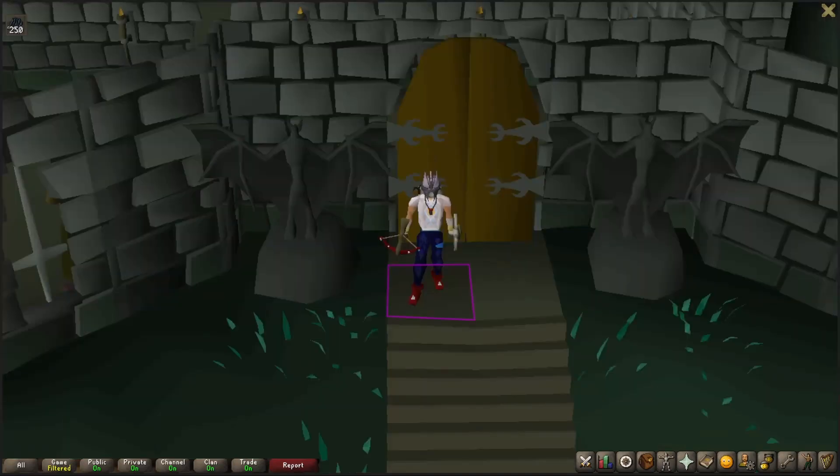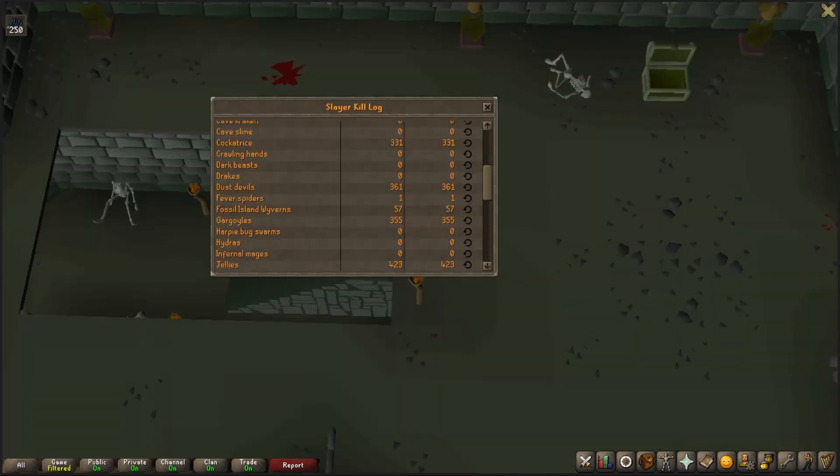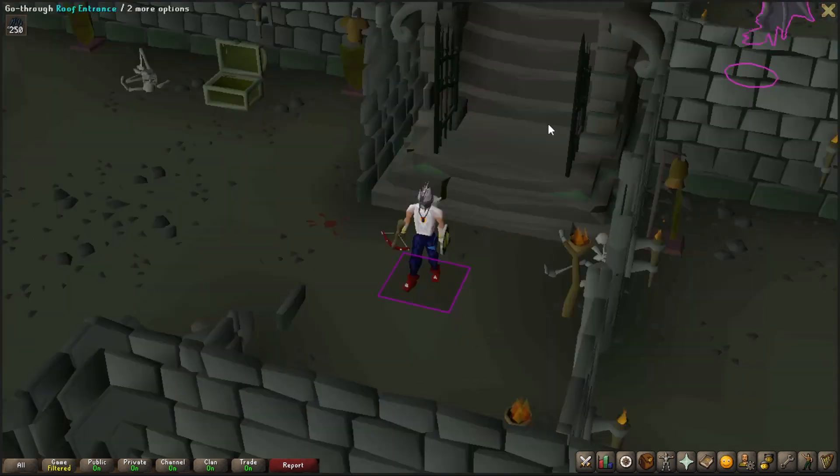We've unlocked more new content, and since we're at the Slayer Tower - as well as the title of the video - you can probably guess what it is. During the second Gargoyle task, we've made it up to 355 kill count, and that gave us the Brutal Key to open up the gate.